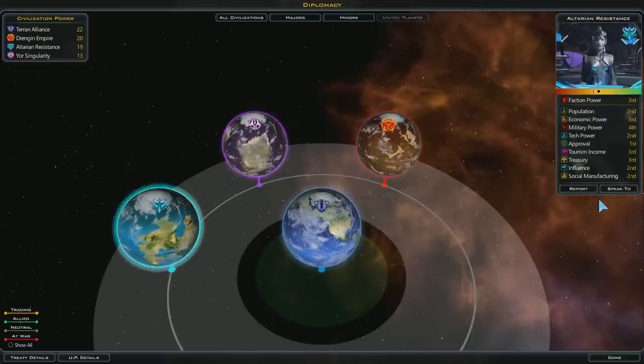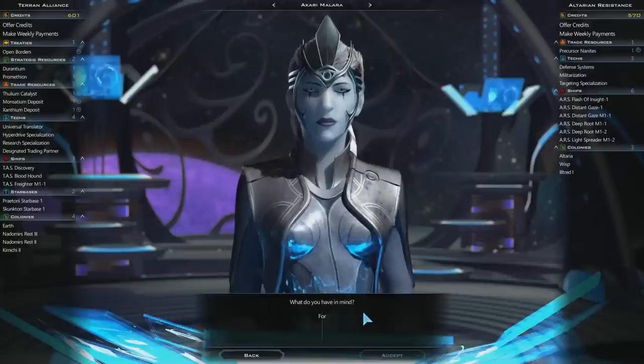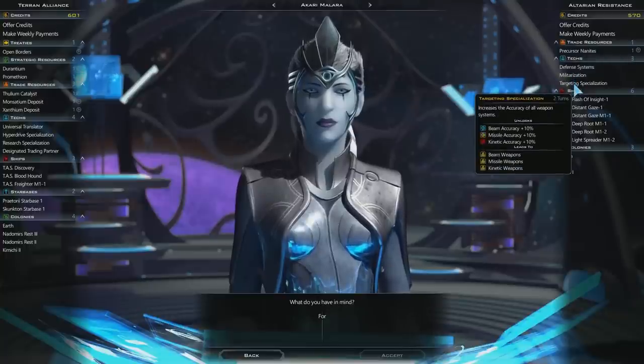Now let's talk to the Altarians. If you accidentally click 'it's time to go to war,' you'd probably want to load a save game. When I go to war, I don't formally declare it — I just go. Looking at their stats, they're pretty militaristic.